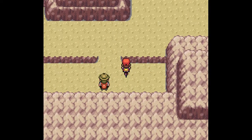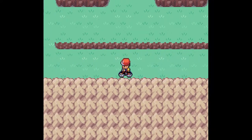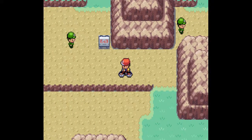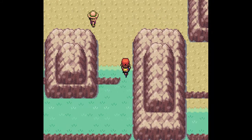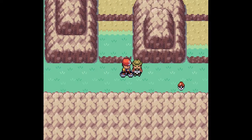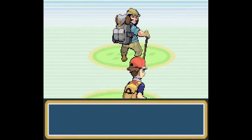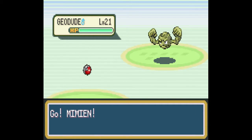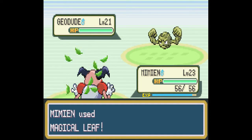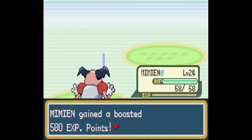Anything down here? That's the way to go. What's up here? This is just the way back. Anything here? This is the way through though. Here's a Pokeball. Could you just have Rock Pokemon please, so I can just use Mimeon? Awesome, thank you. Mimeon's basically my Grass Pokemon right now.